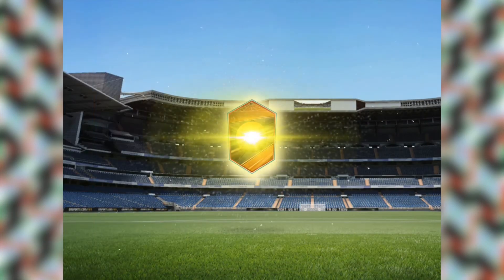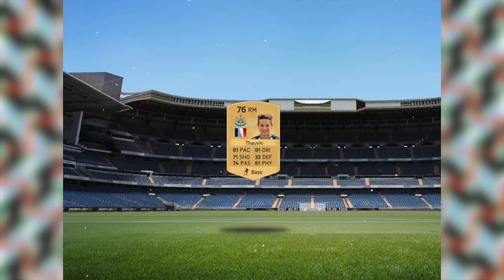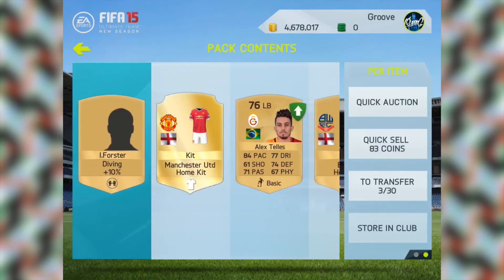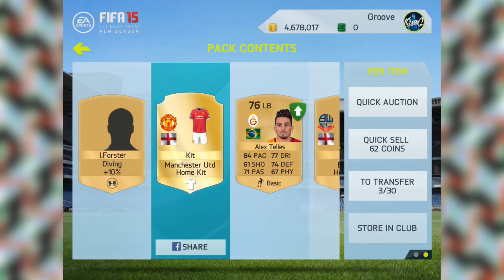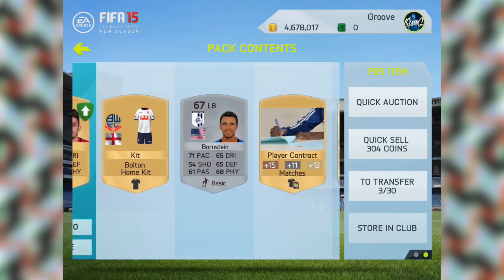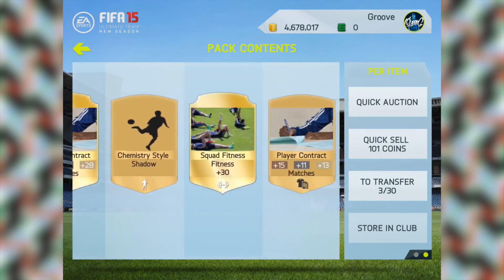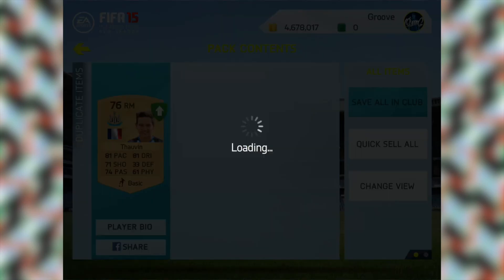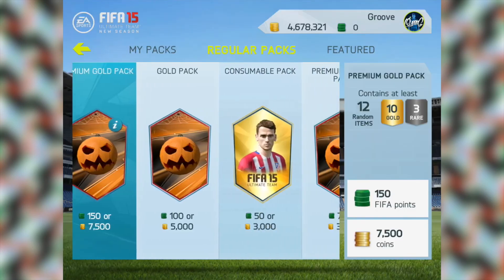First pack is getting underway right now. We get Thorvan again — that's interesting. We get the Manchester United home kit which we'll definitely be using, a Galatasaray left back, and a United States left back. We get Thorvan again — very interesting indeed. We will definitely be using Thorvan next episode.